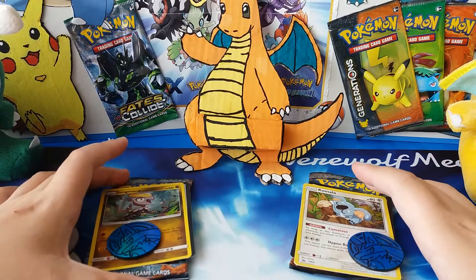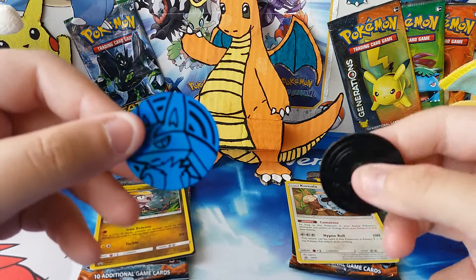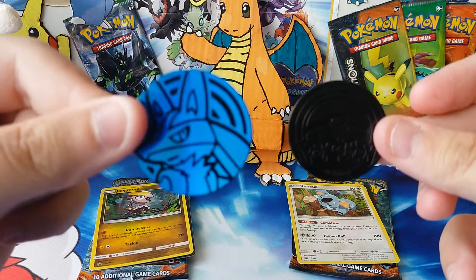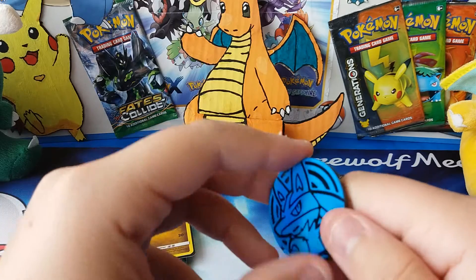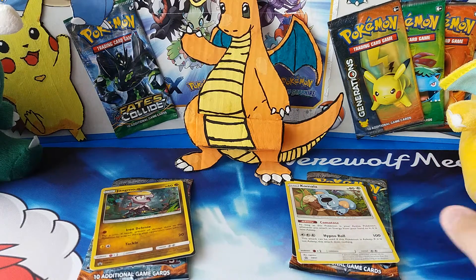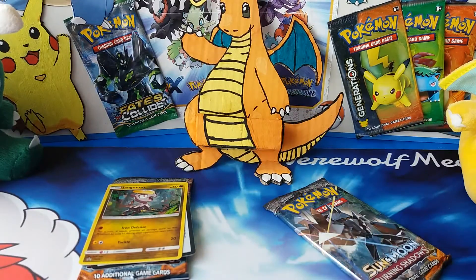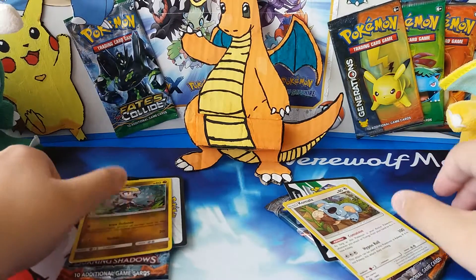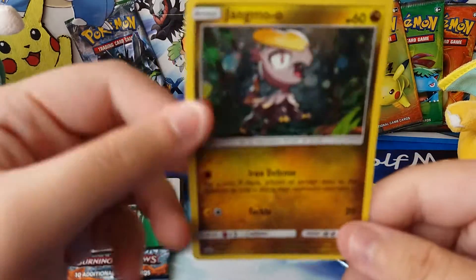I now have both of these opened up. They both come with the same Lucario coin — these are also the same Lucario coin that came in the tri-blisters. They also come with a promo card each and a code card. I'm just flipping the code cards over. Let's start looking at the promo cards — I think we'll start with Jangmo-o.